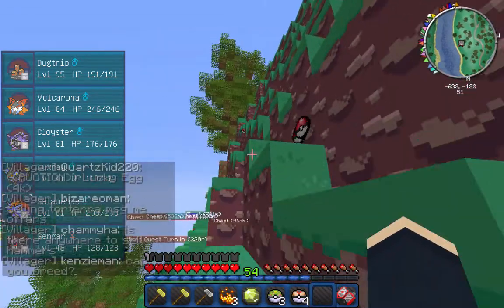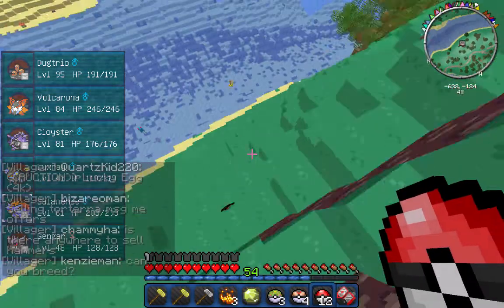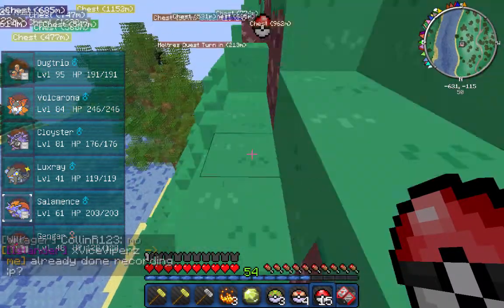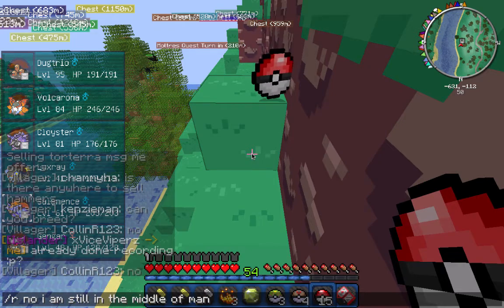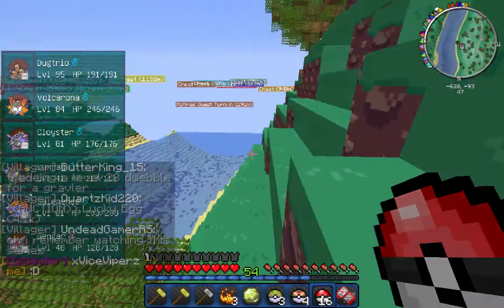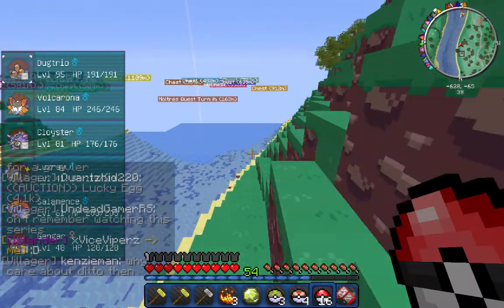I got a Rattata — awesome! Wait, I got one — I got a Rattata! Hopefully we caught a Rattata — let's see. No, I don't think so. Oh man. Well, I'm gonna get Dugtrio to level 96 and then that will be the episode for today.